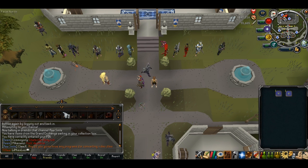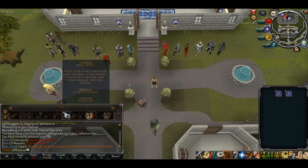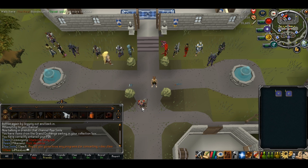You can drag whatever abilities you want onto your action bar. I think you've got five bars, so you can have one for skilling, one for attack, one for everything really — which is cool.